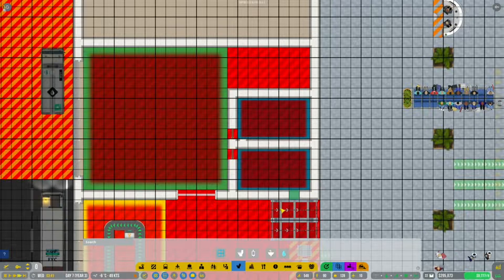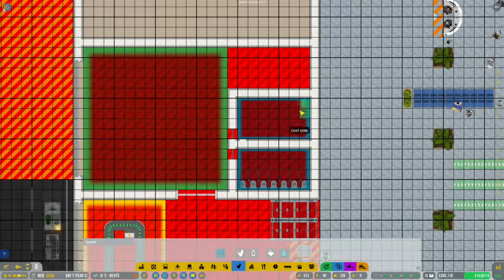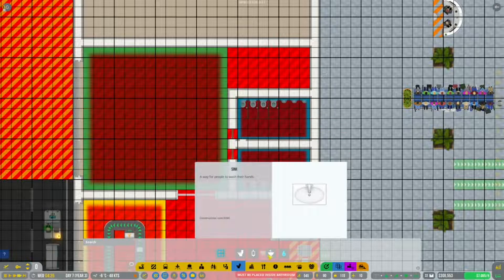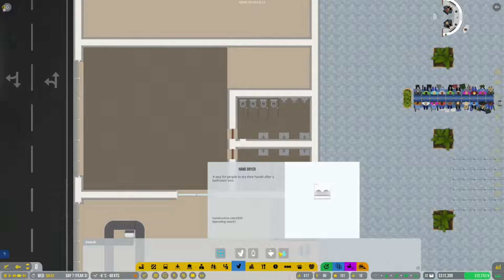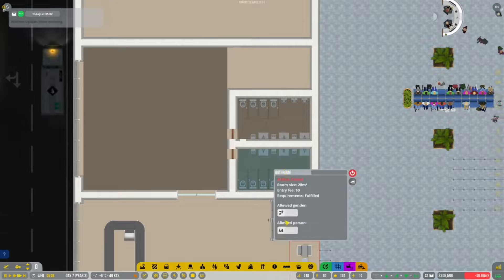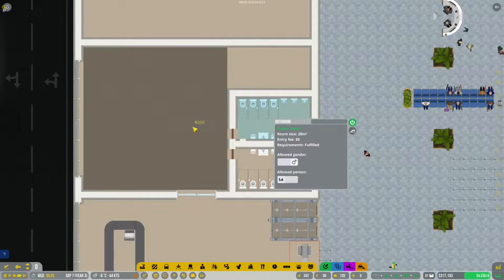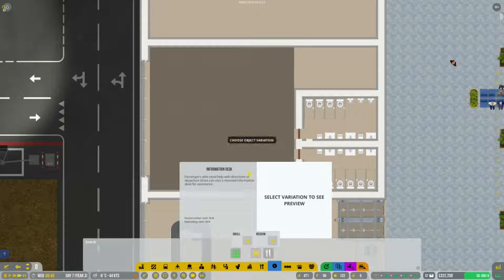Nice bathrooms done. Let's get some stuff in here - fixtures placed - and get our hand dryers done. There we go. We'll open up this one as female and this one as male. Now let's quickly get the stuff required in the lounge and then we'll call it the end of the episode.